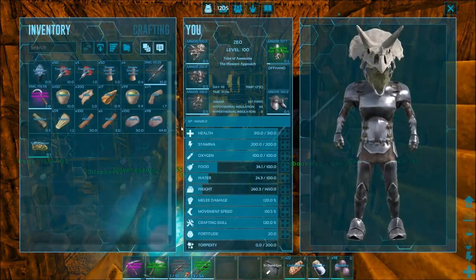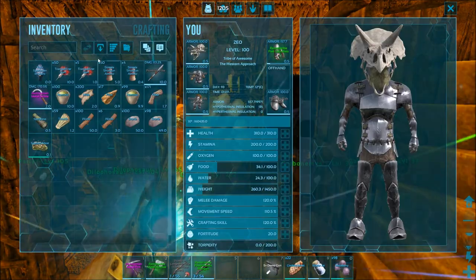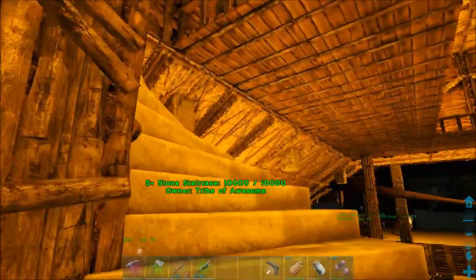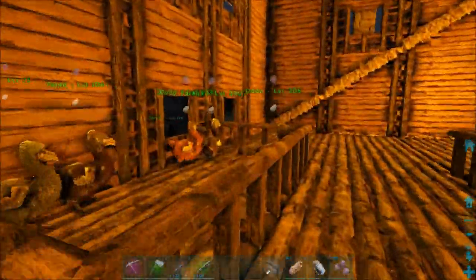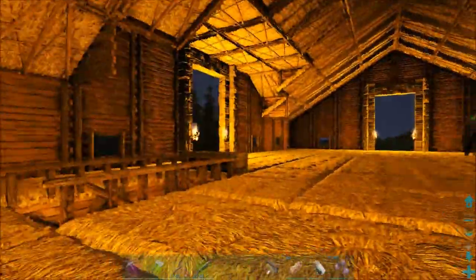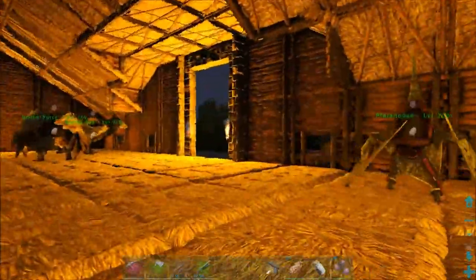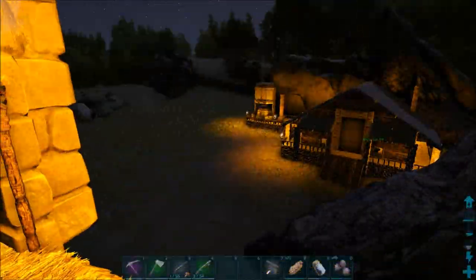I left the house and didn't even check to see if I needed anything. I've got trank darts, gun shells, some narcotic if I want to tame something — I think it's time to tame again since I did building last time. I ran over here with the building of structures. I did adjust — I had to turn down the level of the lights because it was so bright in here.